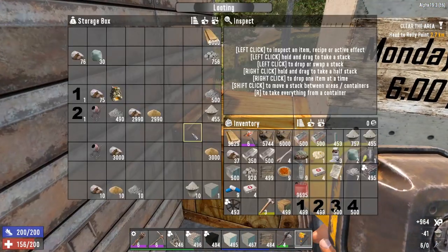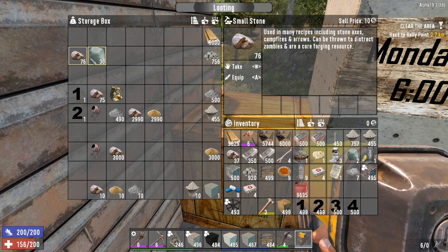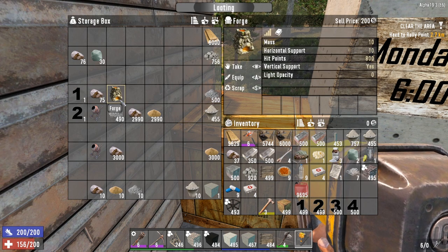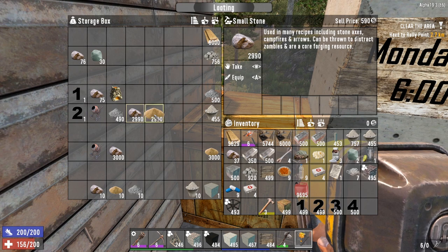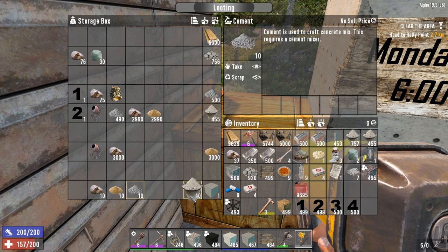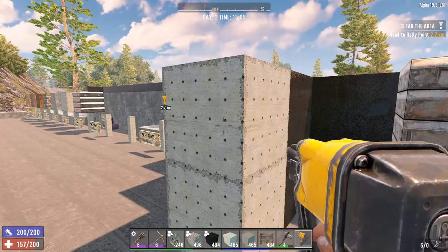Now let's talk about where you can get all the materials for upgrading all the blocks. Wood is self-explanatory — just go hit trees with an axe. For cobblestone, it can be crafted in your inventory or a workbench with stone and clay. You can get clay just by digging grassy dirt. Cement gets a little more complicated: first you have to get a bunch of stone and smelt it in your forge, then extract cement from the forge and put it in the cement mixer with stone and sand. If you are out of sand, you can convert stone to sand in the cement mixer. You will need 10 stone, 10 sand, and 10 cement to make 10 concrete mixes to upgrade one block. It is a long process, but it is worth it because reinforced concrete is the second best block in terms of hit points.